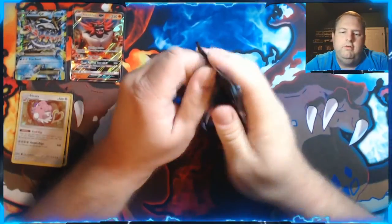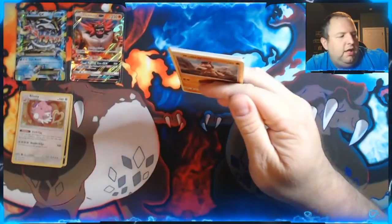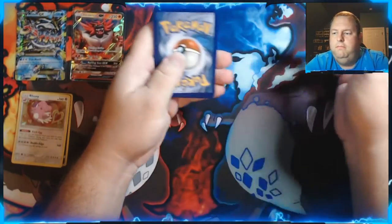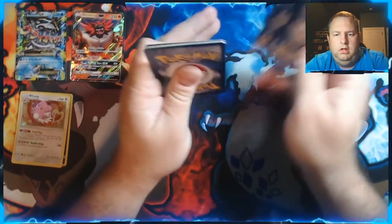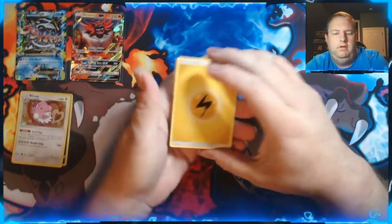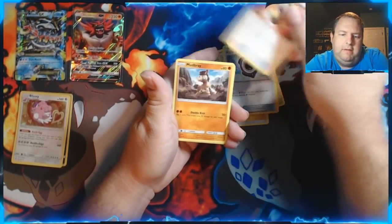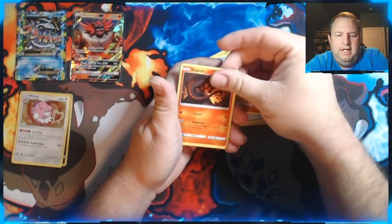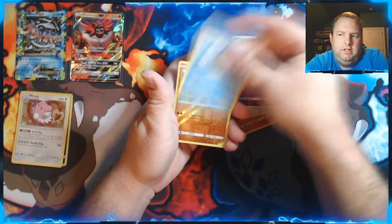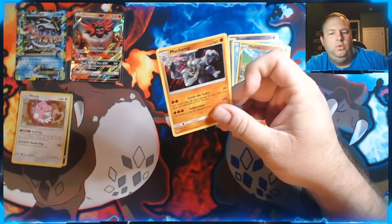I've got one more Guardians Rising. I wonder if I can get that Lycanroc — I like him. Fighting energy — here we go. We got Weepinbell, Aqua Patch, Enhanced Hammer, Mudbray, Salandit, Stufful, Slowpoke, Wishiwashi, Machop, a Reverse Holo, and a Holographic Machamp. I like that artwork — nice.